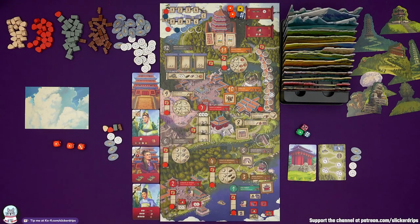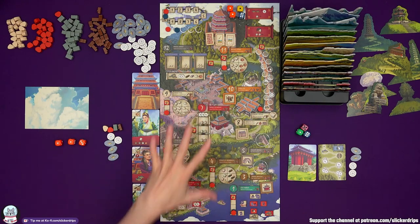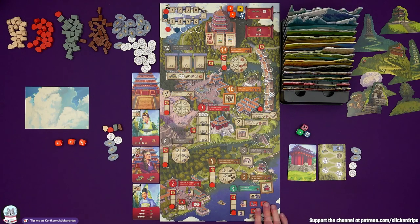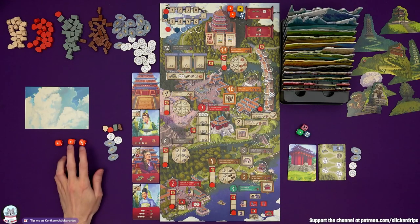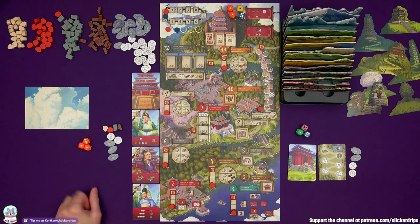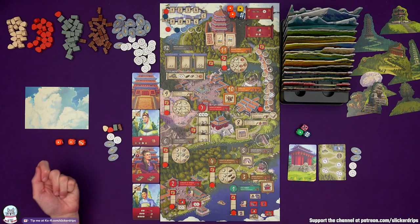I need to plan by forming groups of my dice, essentially deciding where I'm going to go on the board. To go to a numbered location you need a group of that number. I could go to location 1, 1, 3 — get myself some advisor cards, maybe some resources, and try to get the spring pavilion. Getting monuments isn't a bad thing. I could group them up to go to location five, but you can also adjust dice: one wisdom adjusts one up or down by one, two wisdom turns a one into a six. I think I'll leave them separately — those groups are locked in.